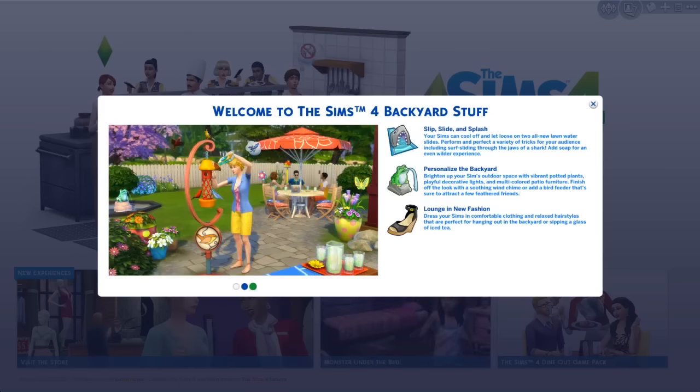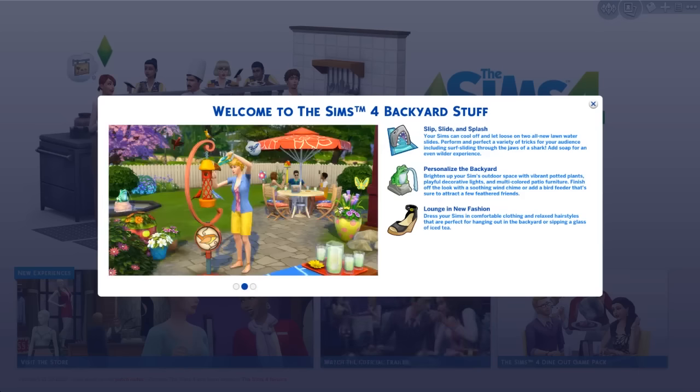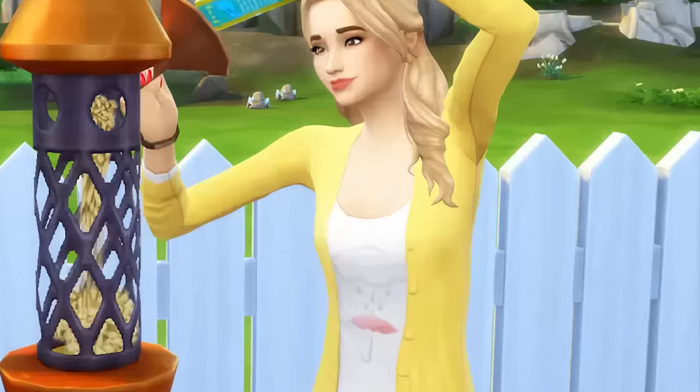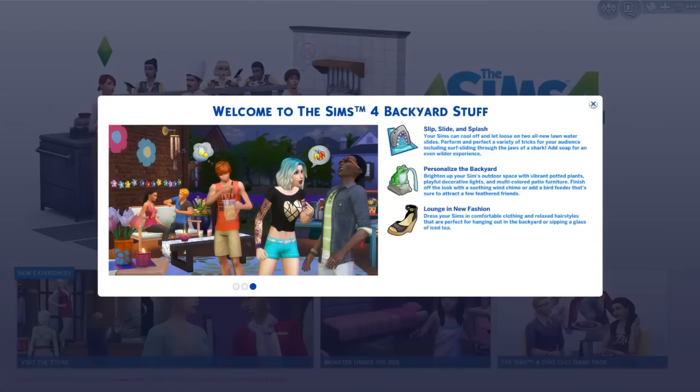EA has been killing it lately. The kids room stuff and this one are so good. Please don't think that I'm biased here — I have no need to lie to you, I would never lie to you, it's useless for me. I'm being completely honest: I love this stuff pack so much. First of all — picket fences! Oh my god, I love picket fences so much! Okay, compose yourself Kayla, let's review this game.